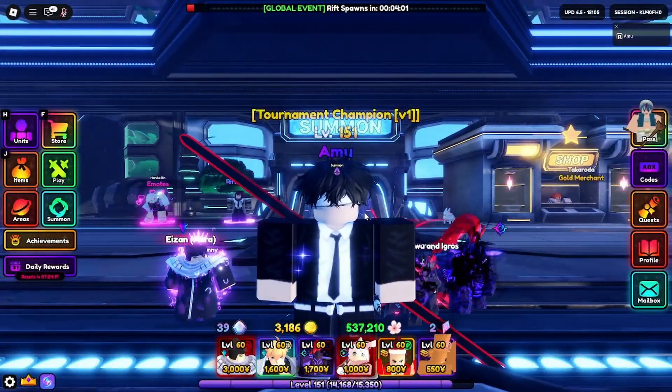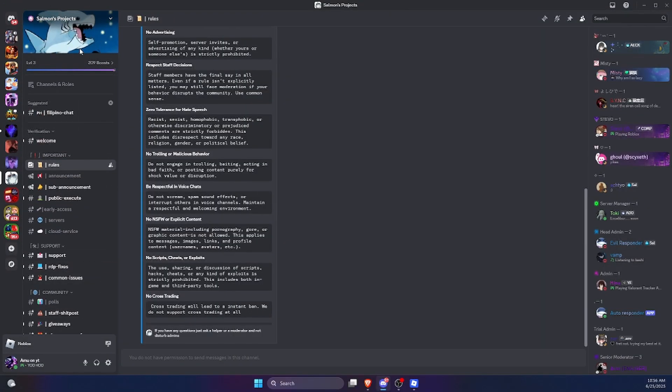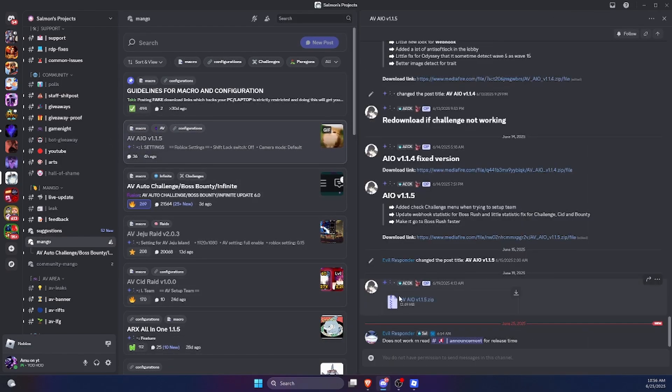To download the macro, please go to the first link in my description. That link should redirect you to this Discord server right over here — Salmon Projects. Just scroll down until you see Mango right over here.